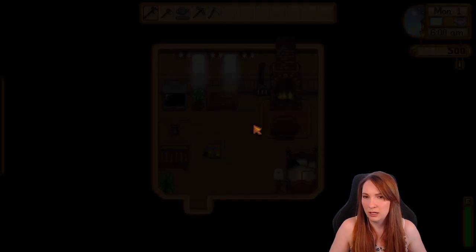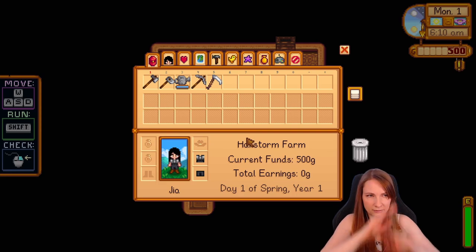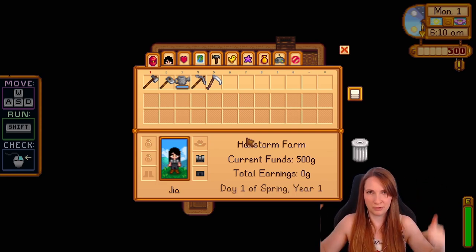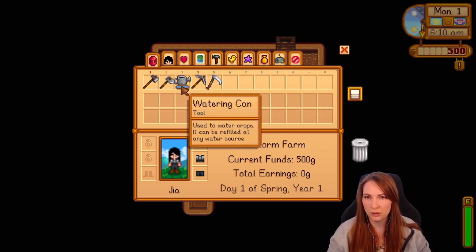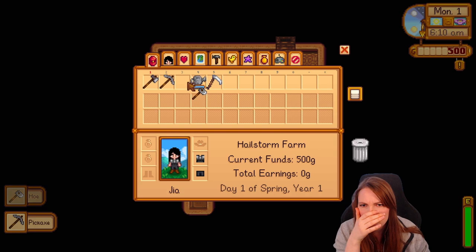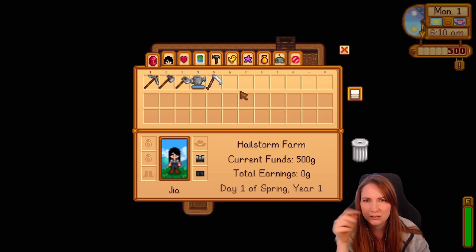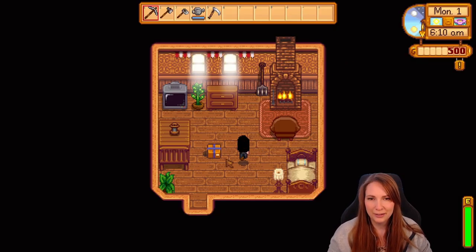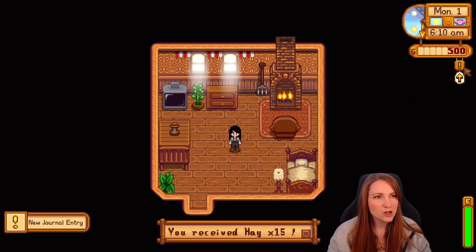We're inside the farmhouse now. It looks different — more cozy? We pause to grab something hot to drink, then we're ready to play. Back in-game, I've forgotten how to do things. My tools are here somewhere. We got a house, and we start exploring. No parsnips in this version it seems. A notice says it would be nice to introduce yourself around town.